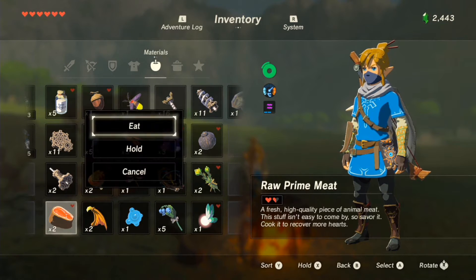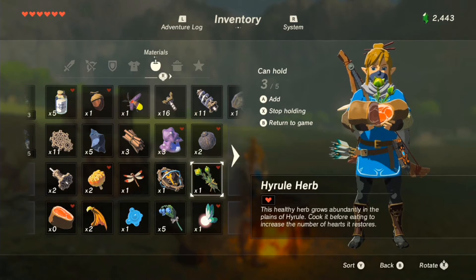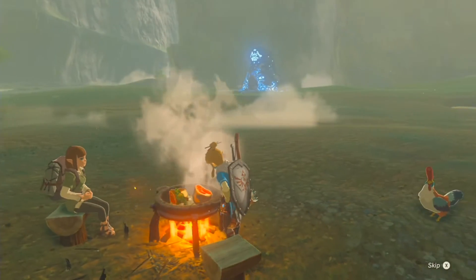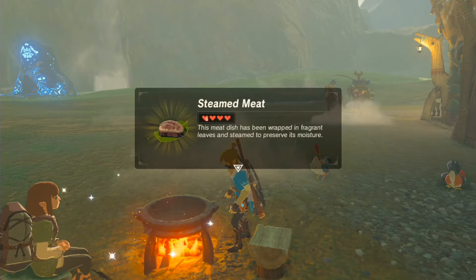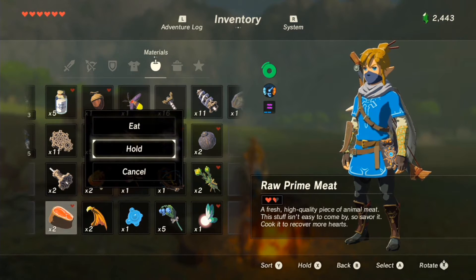To start things off, I'm going to start with something nice and simple. This is a combination of two raw prime meat — the only animal you can get them from in Breath of the Wild is a wolf, by killing it — and one Hyrule Herb, which you can find just lying about Hyrule and pick up.